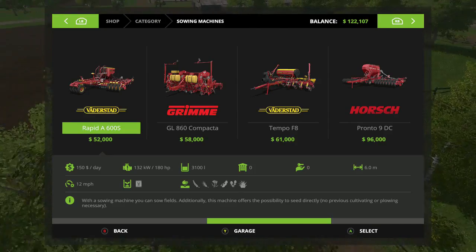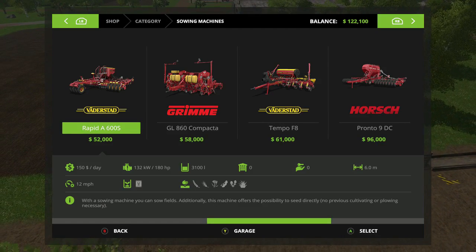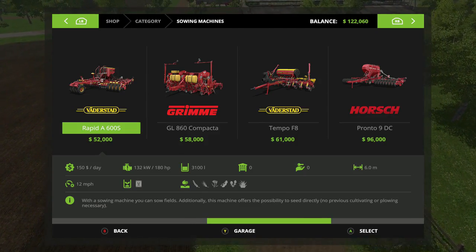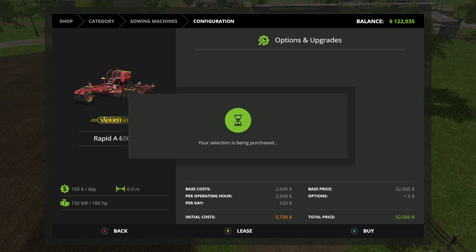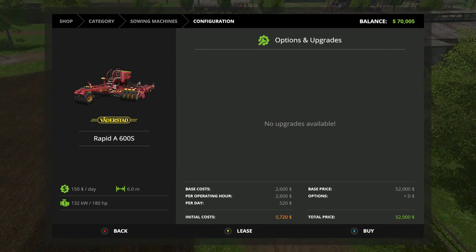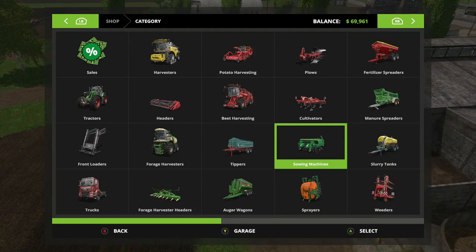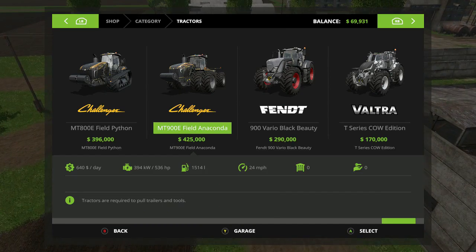We're going to buy this planter right here, folks - wheat, barley, canola, soybeans, radishes, and grass. So we're going to get him. And we got $70,000 left, folks. That's not going to give us a tractor. Go check out our tractors real quick.